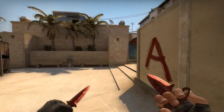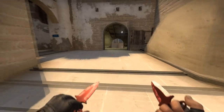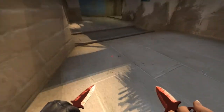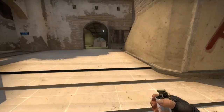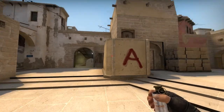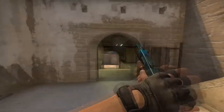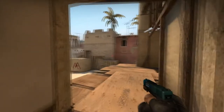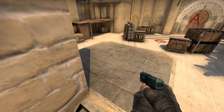That's the second smoke and it's one of the most important ones. You can choose to smoke jungle and connector independently, but you'll lose approximately three smokes — jungle, connector, and stairs. If you throw the cross smoke right here you only need two smokes: the jungle connector smoke and the stair smoke. The stair smoke is also a smoke that can make or break your push, because jungle can easily push up and mow you down from there.